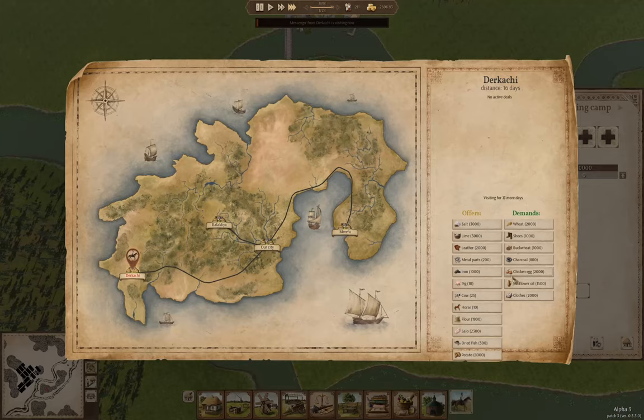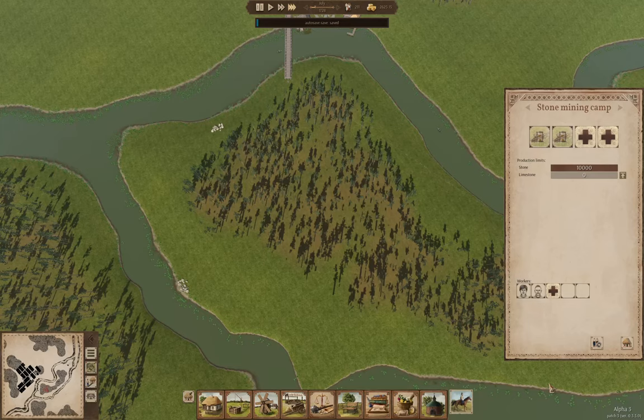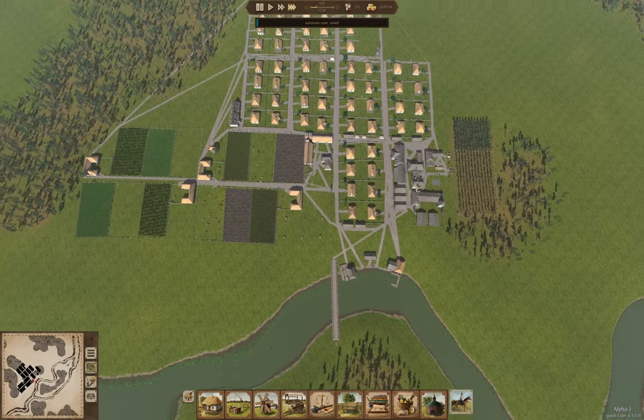What are you wanting? Charcoal, 800. Okay, deal. Is there anything here that we're — no. Right, so that'll at least be some income.